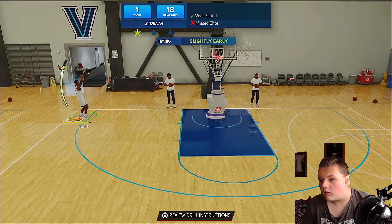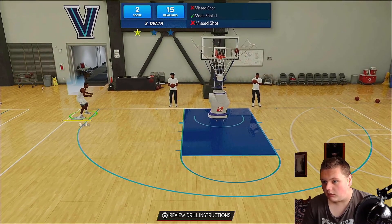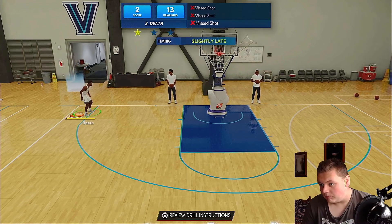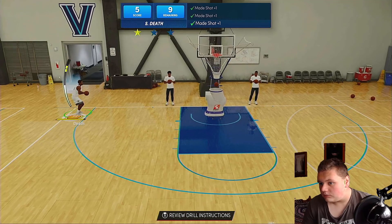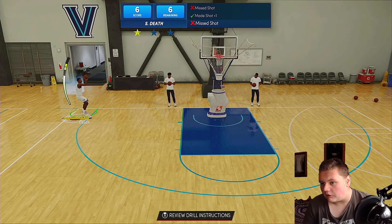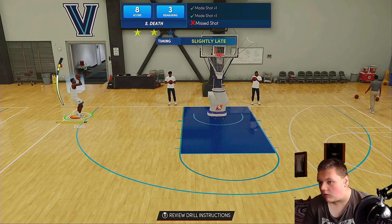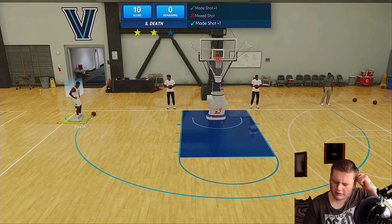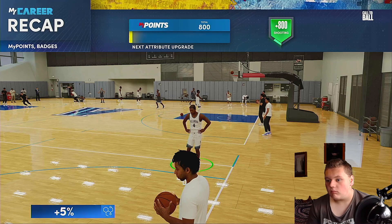Missed a few but hitting some — working on the pull-up as well. Getting some reps in. 'Best coach G, you ready to get this paper?' Facing Gregor Malvin — 'That dude's name sounds like an accountant.' Shooting drill in progress — making shots. Two stars earned, not three, but got three-point scoring which is good.